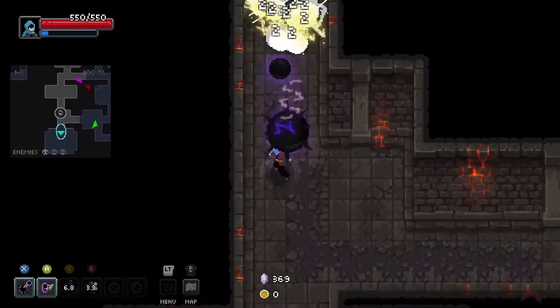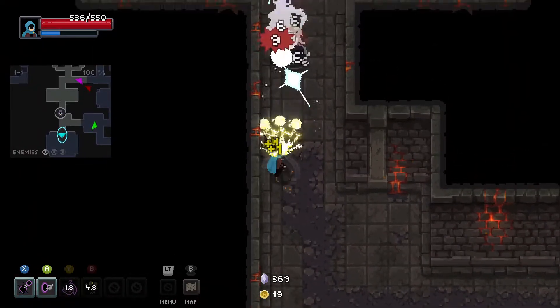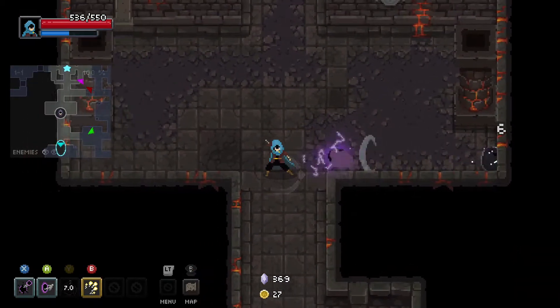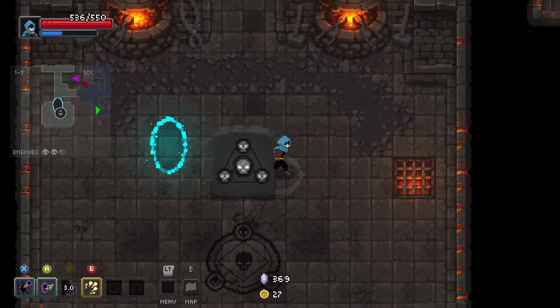Hitting - do a bunch of damage. Well, even if I get hit I have more defense, so I'm pretty safe. Look at this guy - get deleted, my dude. Get deleted, off we go to the fight.